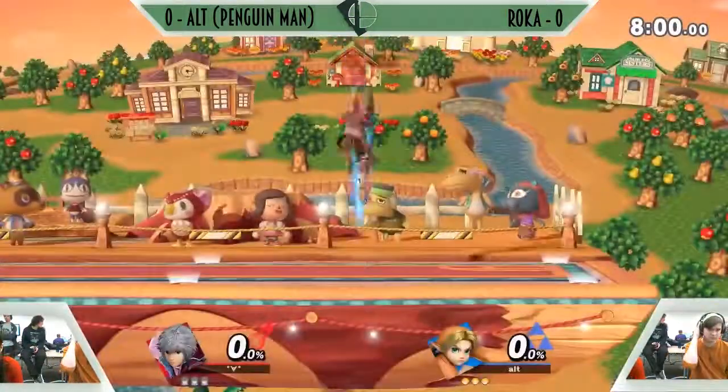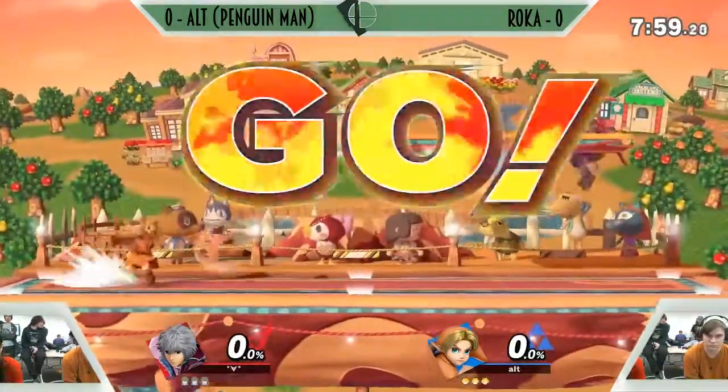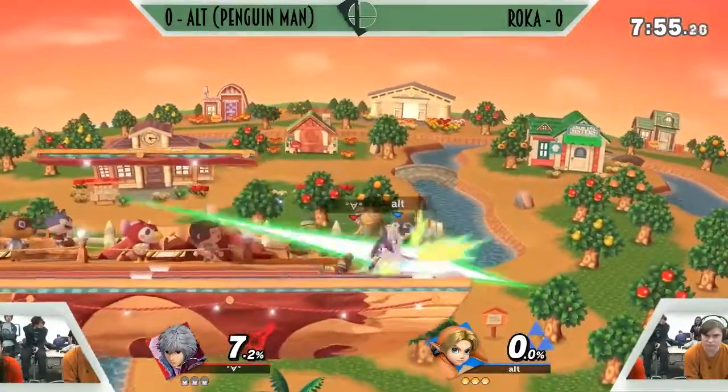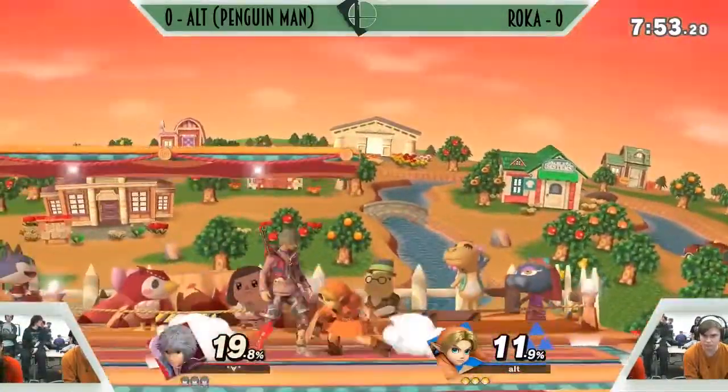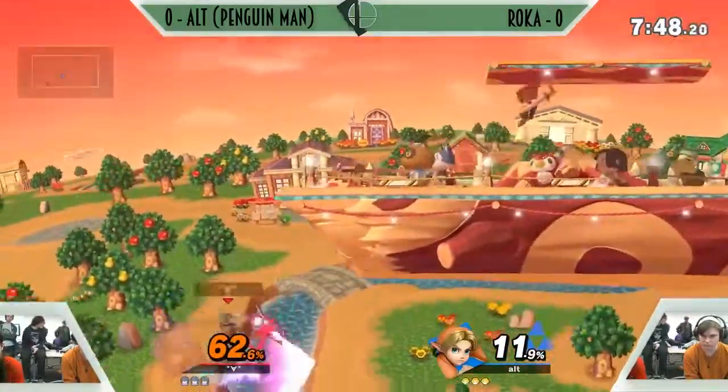So here we go, starting off. Alt with the classic orange youngling, Roka with the gray-haired shoulder. Good start from Alt with that nice three-piece combo.